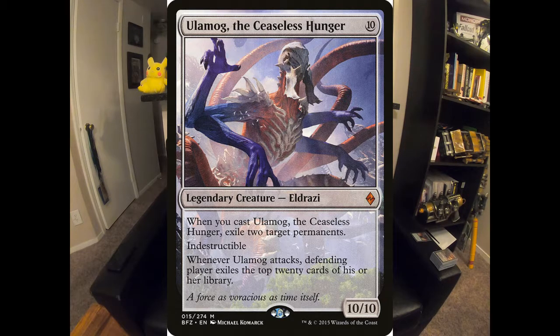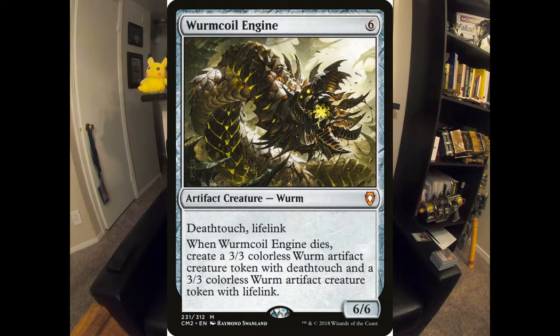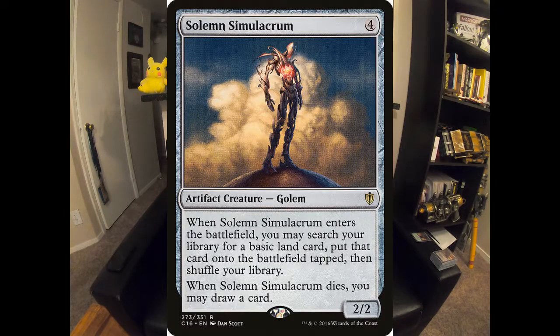We have 3 colorless creatures. Ulamog, the Ceaseless Hunger — we do a lot of ramping, and he's just a way to end people who may have gummed up the board enough that I'm not getting through on damage. I can just deck them. Wurmcoil Engine is just a staple of the format — 6 mana for a 6/6 with Deathtouch and Lifelink, and when it dies you make two 3/3s, one with Deathtouch, one with Lifelink. It's just insane value. And speaking of great value, we have Solemn Simulacrum, the sad robot. There's no reason any commander deck doesn't play him.